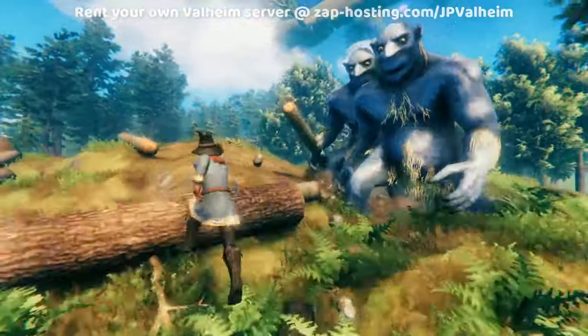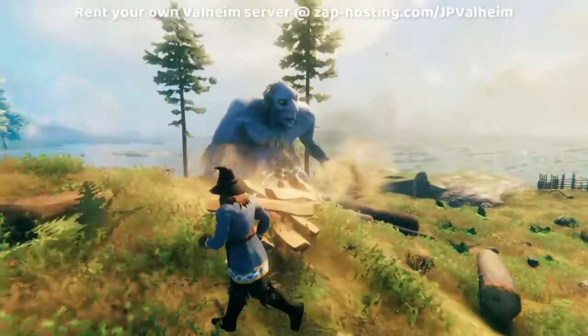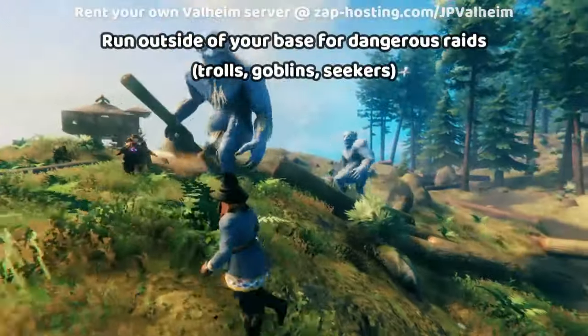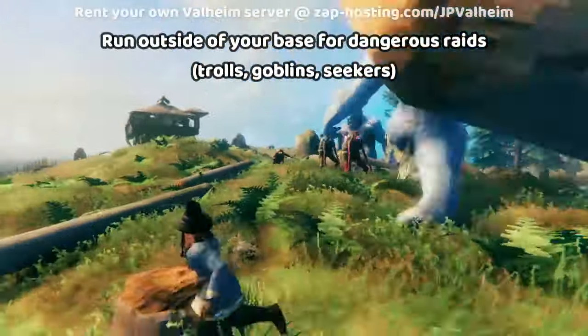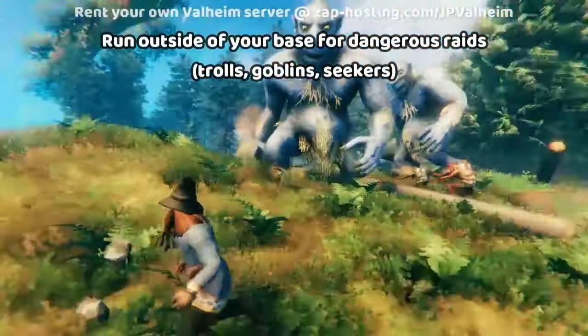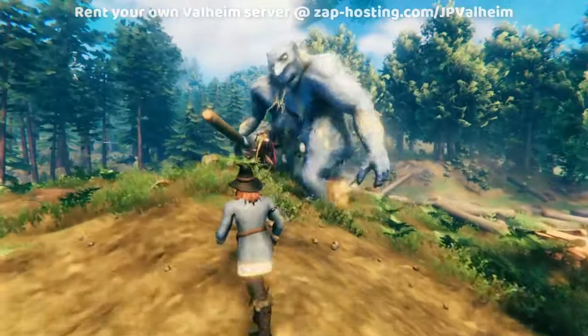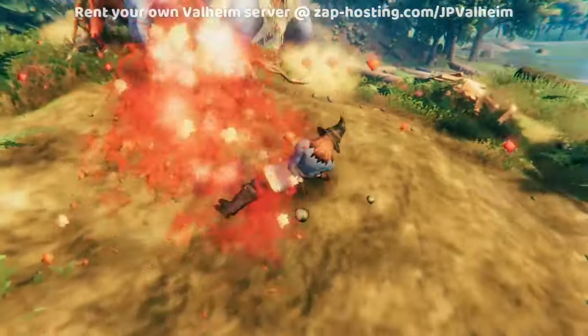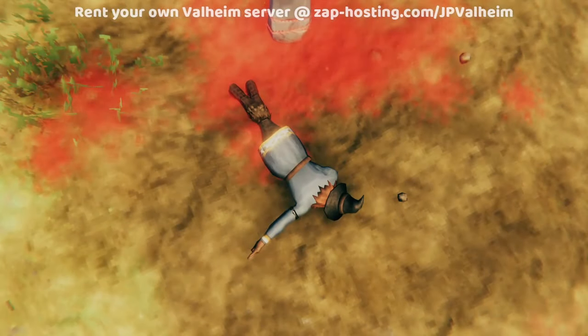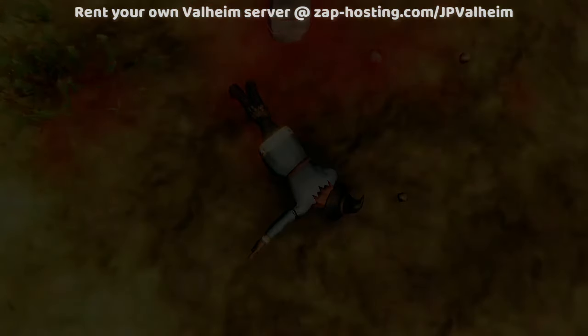All the raids last roughly two minutes — some of them are 90 seconds minimum, and others might be a little bit more. When the raid first starts, you want to immediately run out of your base, because the enemies will totally ignore your base as long as they can come chase you.